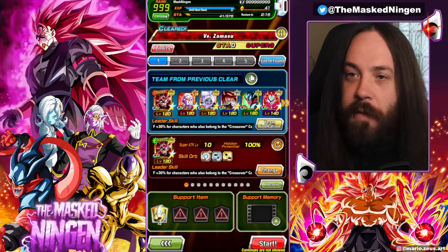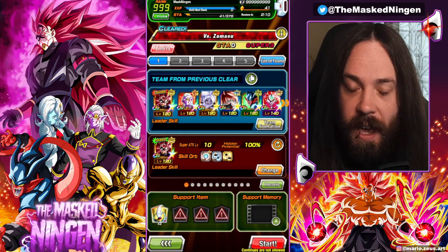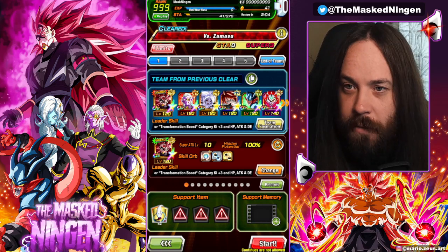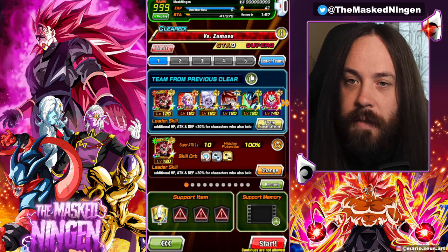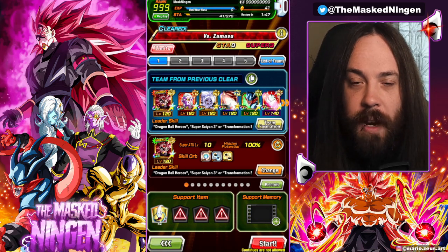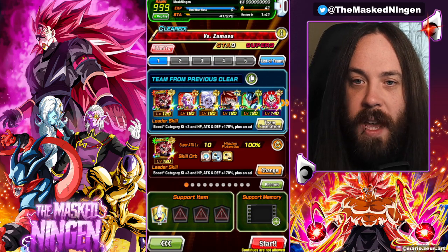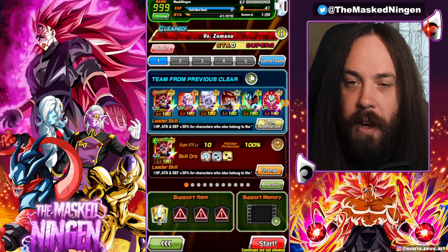Mark Sagan here bringing another Dragon Ball Z Dokkan Battle video. Since the release of Android 21 - honestly even before her release when we saw her kit - it was made clear she was going to be on the 200% leader skill for Super Saiyan 3 Rosé. All the Android 21 units are, because they have Transformation Boost, which is one of Rosé's 170s, and they're on Crossover. The Limit Breaker for Geo's only plus 30%, so I wanted to cook up the best team to run Android 21 with Rosé on a crossover team.